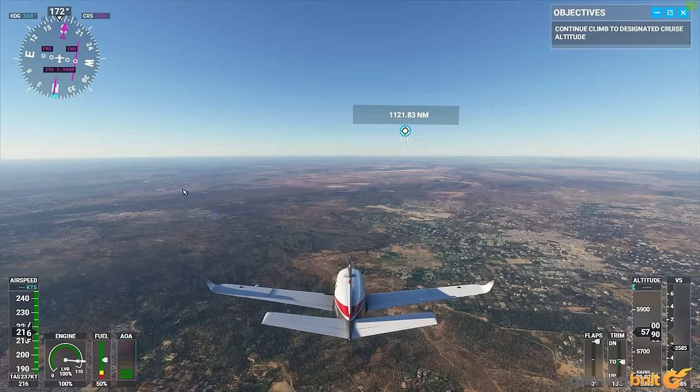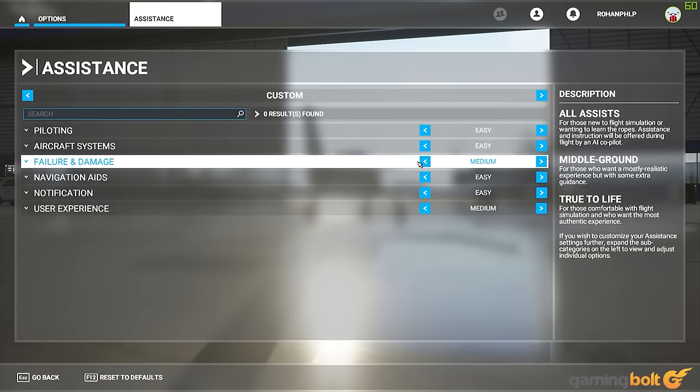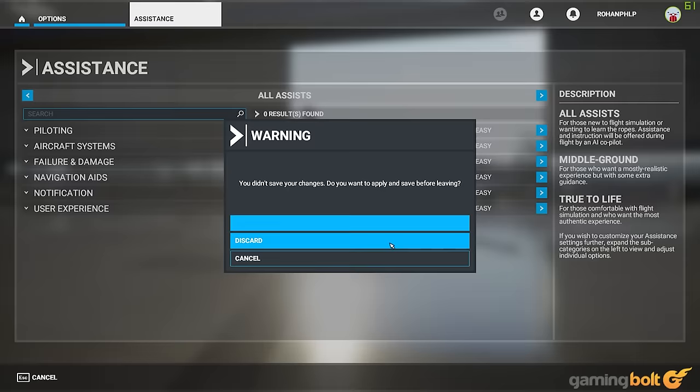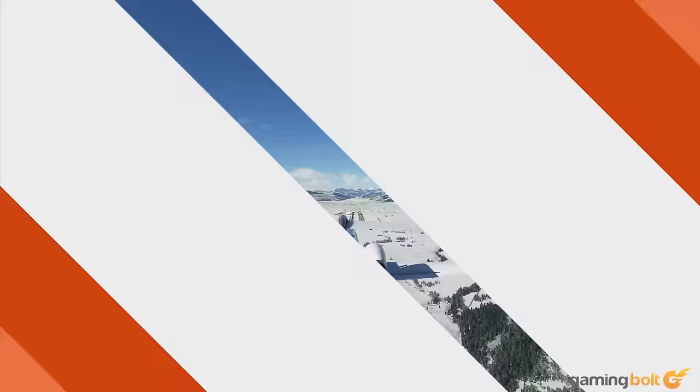Assists. Microsoft Flight Simulator has an impressive level of detail in its simulation toolset, and the level of fine control it can offer you is nothing short of staggering. However, if you're looking for a more relaxed experience, the game's assists do a great job of making that happen for you. From fuel level to crash damage to landings and takeoffs and so much more, Microsoft Flight Simulator's assists options can ease the pressure on you in several ways, so check them out to tailor them to your needs and wants.